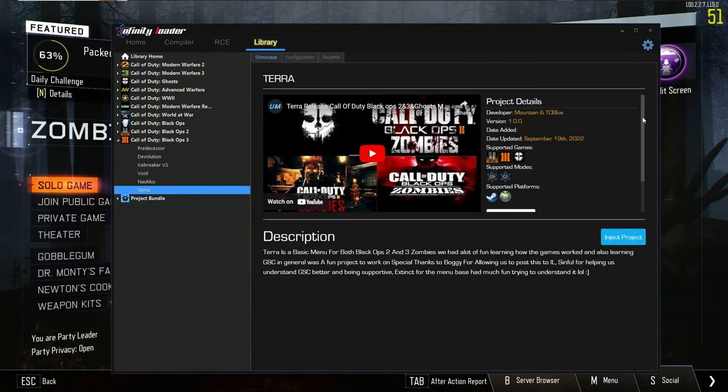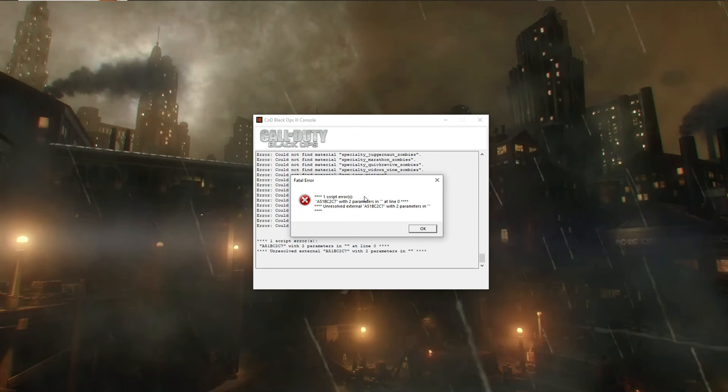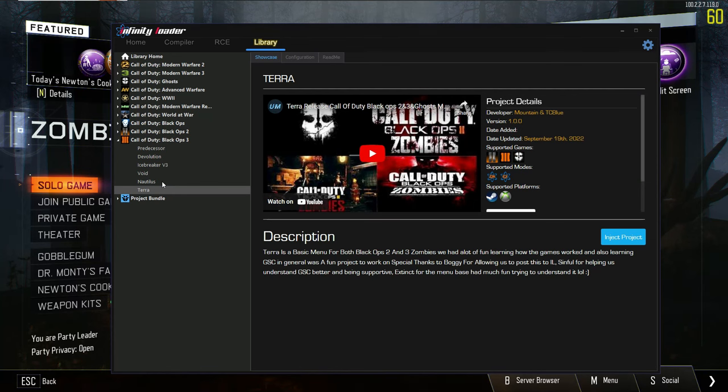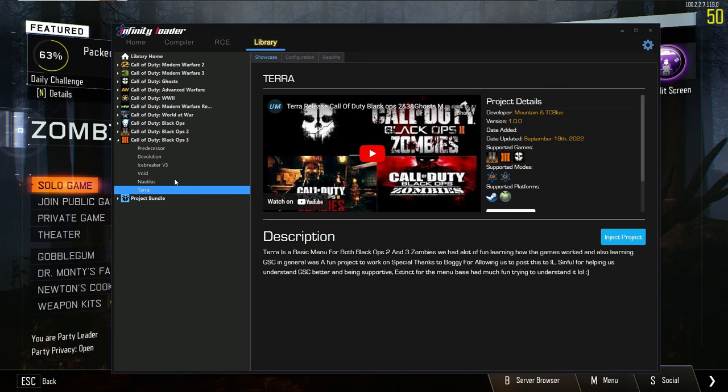So we have the Terra menu. This looks like it's a menu in the actual Infinity library. It turns out I can't get the Terra menu to actually inject properly into any map, so I guess it just doesn't work. So that's cool.